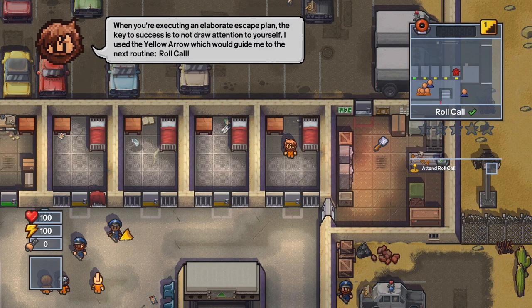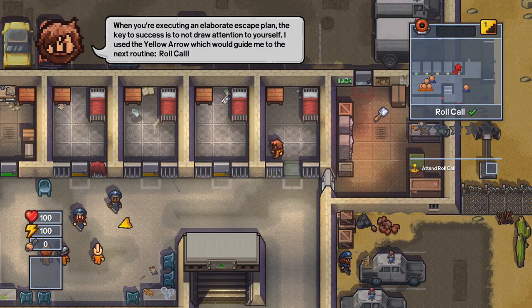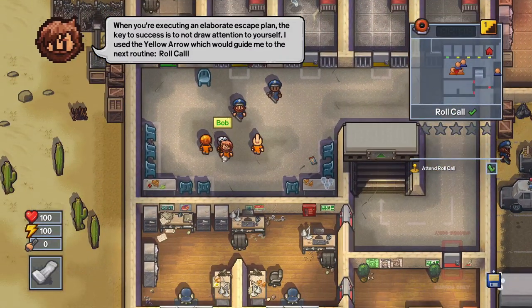Roll call is coming up next. The next thing you want to do is head out of your cell and join in with the roll call with the two security guards and the three other prisoners that are over to the left. We'll just move over to the left and join in with everybody else.